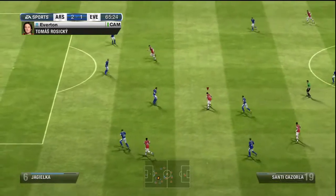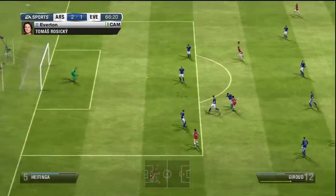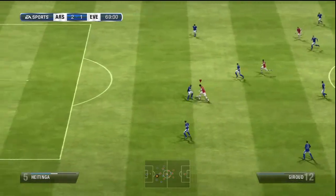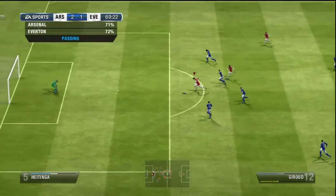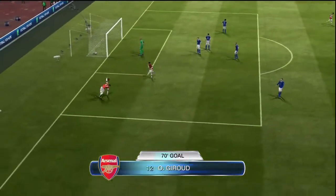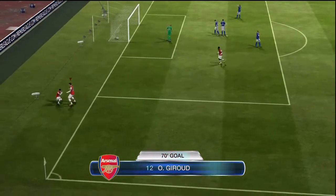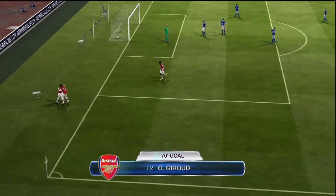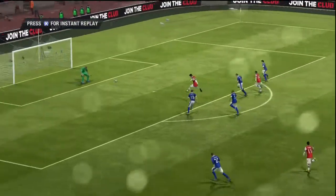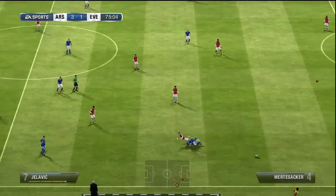Walcott picks the ball up about 30-40 yards out, plays it across to Cazorla. Cazorla in recent games has had no real impact — he's 87 overall but he's not doing anything. Then Giroud breaks through, great finish in the 70th minute, right in the bottom corner across the keeper — the keeper really should have done better — but that is Giroud, he's been on fire in my career. He's a top quality player, great finishing, great heading accuracy, just fantastic. And that makes it 3-1.